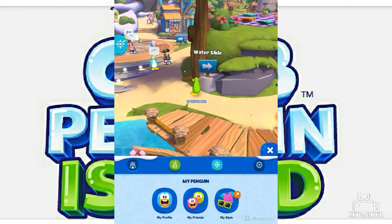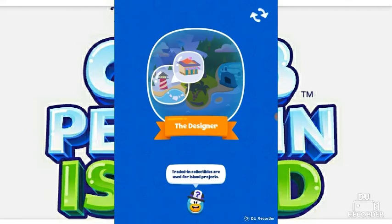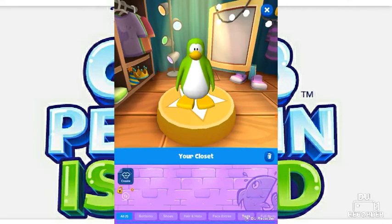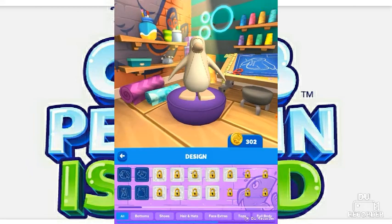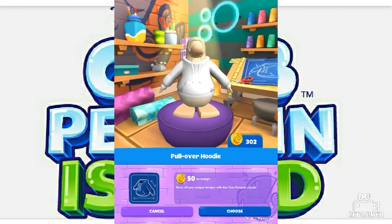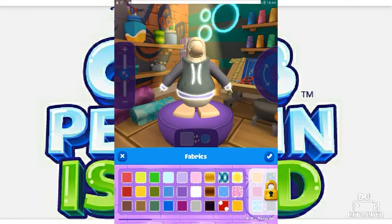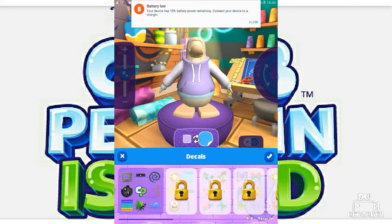As you can see in the penguin menu, you'll notice there is a 'My Style' button allowing you to change your penguin style. With coins you get from completing quests — though if you're not a member you can't do quests — you can create different styles based on different fabrics and decals. You can choose a pullover, a hoodie, a fabric, and a decal.